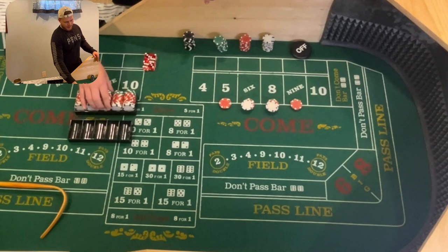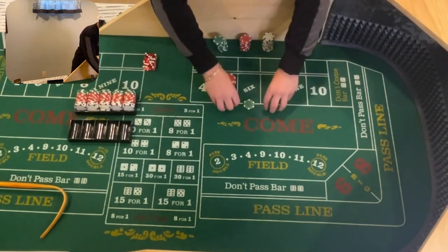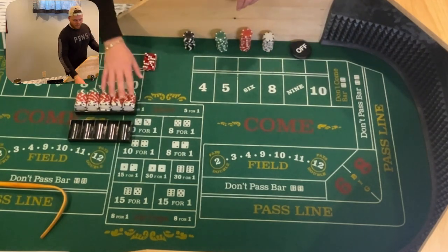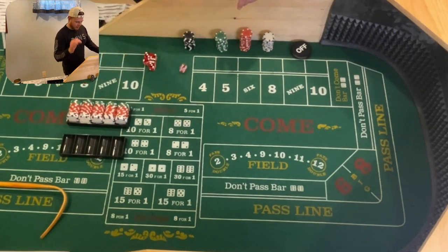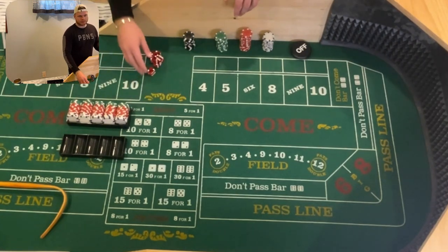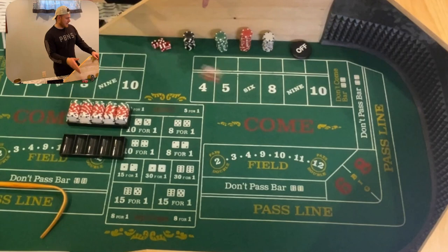I have a bankroll counted out here for five shooters and I will random roll most of it — I'll roll a die to see where I'm going to shoot. The bankroll is laid out as $154 in each slot, so five shooters. We're not working on the come-out; we're waiting for a point to be established. Let's pick some dice and establish a point.